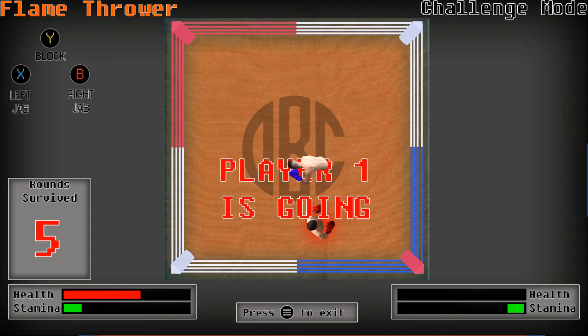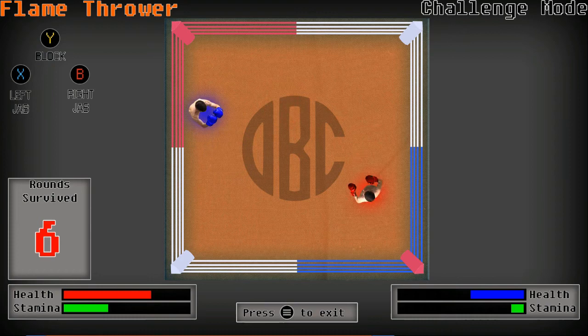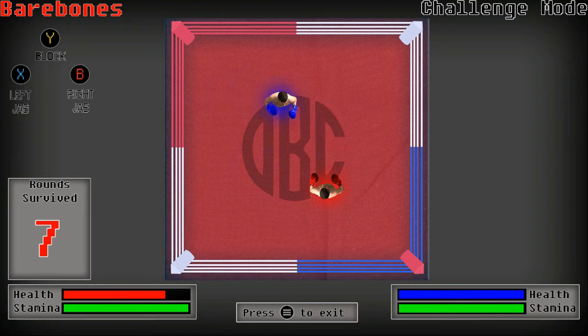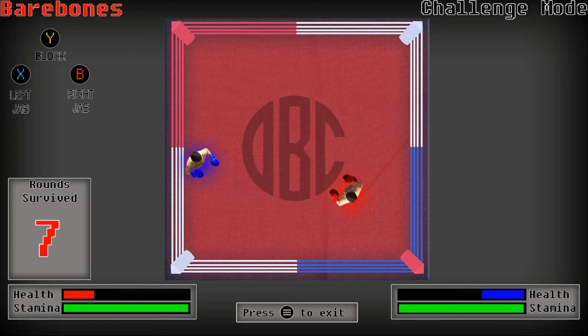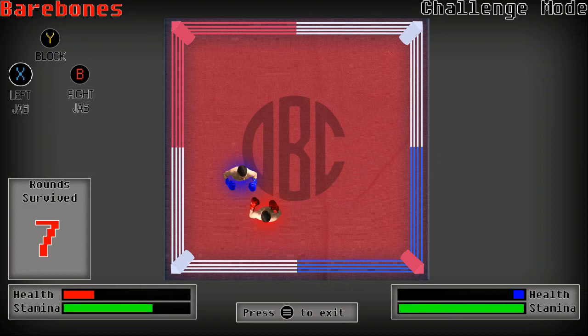I've just got to watch my stamina. Oh, another flame round — I like these. We shouldn't lose too much health unless something drastically goes wrong. When he's blocking the fireballs bounce off him. Then we got a basic round — this is going to be hard. Our health is looking really good though. Oh my god, he's going in hard — my health is bad. This guy is hardcore, his punches take a lot more. It's going to be close — he takes some pounding. Yes, we got him! I beat my best.